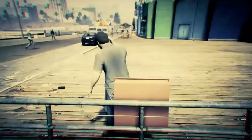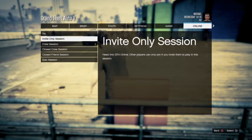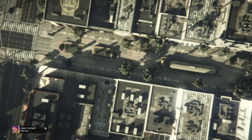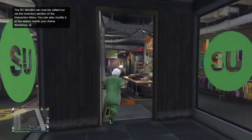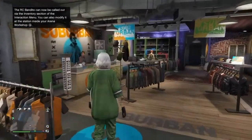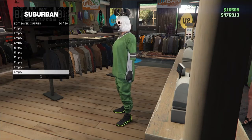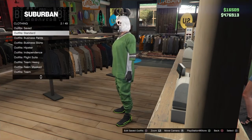Once you get into story mode, go online, play GTA Online, and launch an invite only session. Once you get in, you should spawn next to the clothing store. If you didn't, just go to a clothing store. Save the outfit that you want to keep in the last slot.